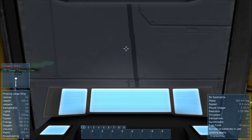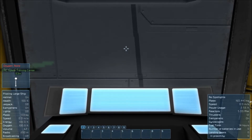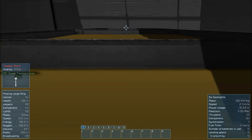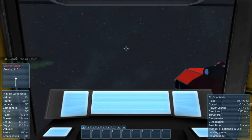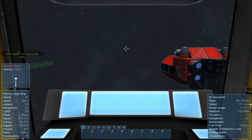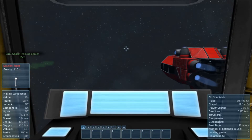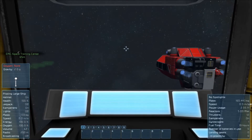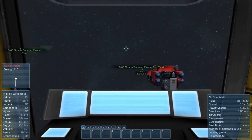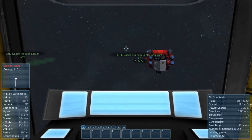Please fly to Space Training Center's shipyard, and we will continue courses over there. Space Training Center's shipyard has been marked on your HUD. Please go to the coordinates.